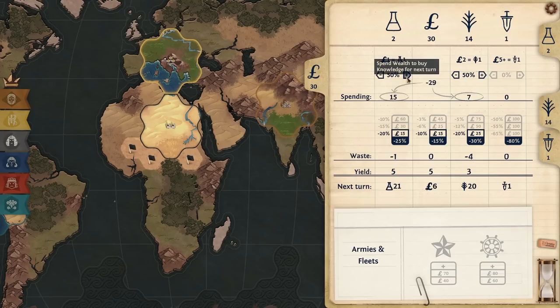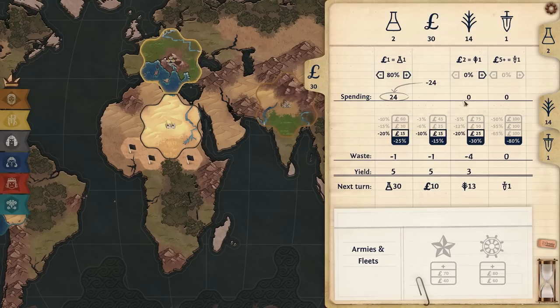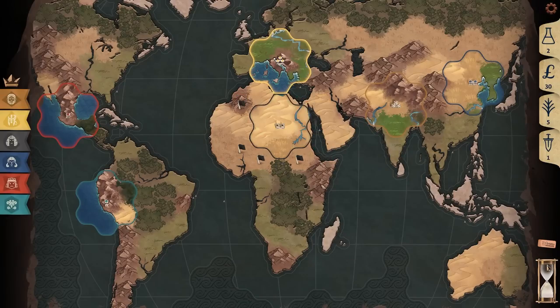I take my 30 cash and transmit that over to science so I can research more science from plains, because I'm going to get three more plains tiles next turn. Then I save my food to maybe buy a tile that's actually worth something — maybe I'll buy this mountain because it's a nice border. Mountain tiles are worth one science and one money. I'm going to buy the mountain and then end my turn.